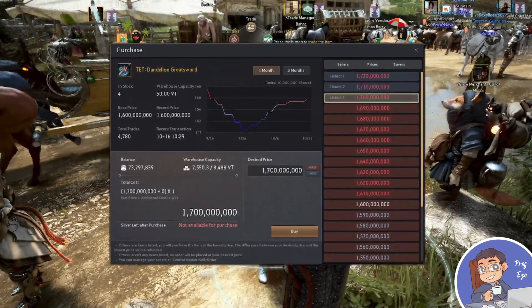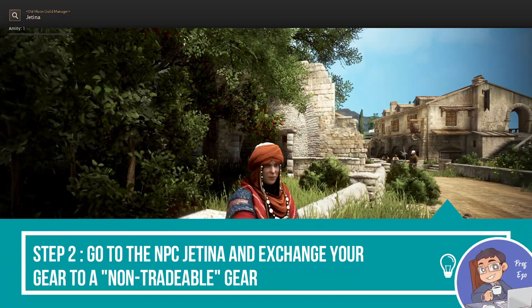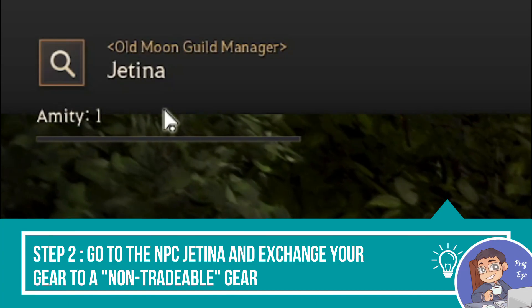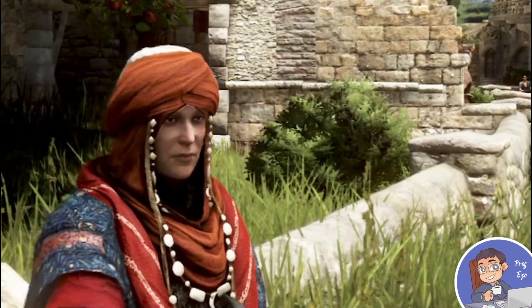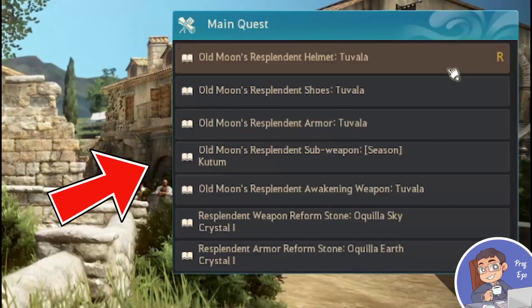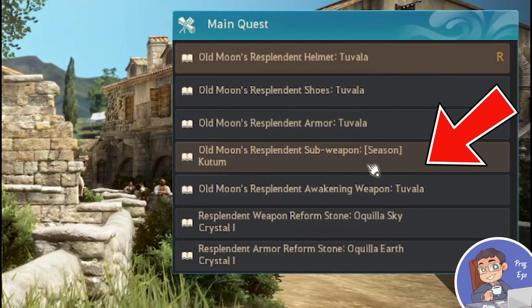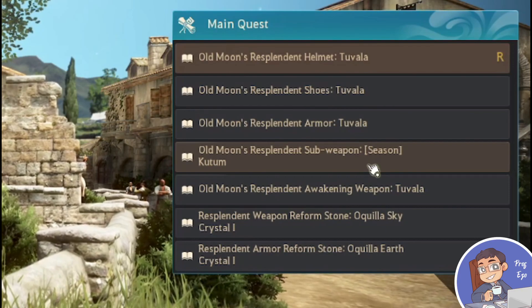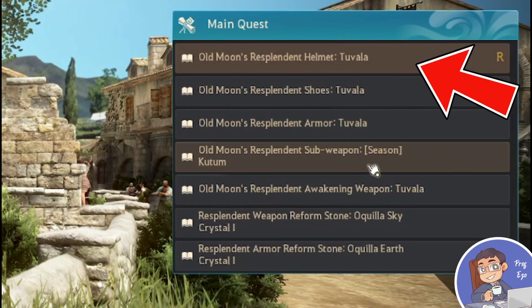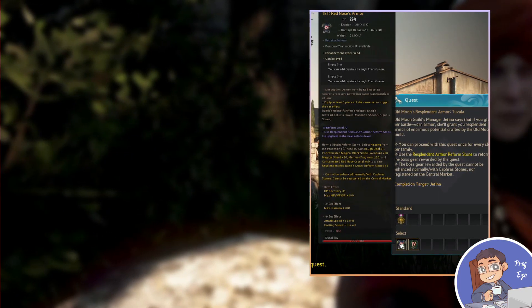Step two is going to Jatina in any of the major cities, going to the main quest, and exchanging those weapons into the non-tradable gear. You'll see that for the ones I've gotten from the previous season, they have a season tag, and for the ones I still have at Tuvola gear, I can exchange them directly with Jatina without going to Tron and Underfoe.